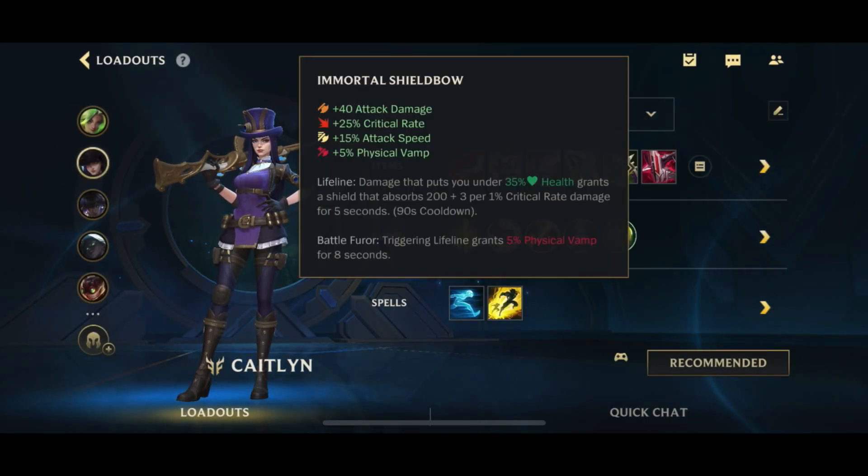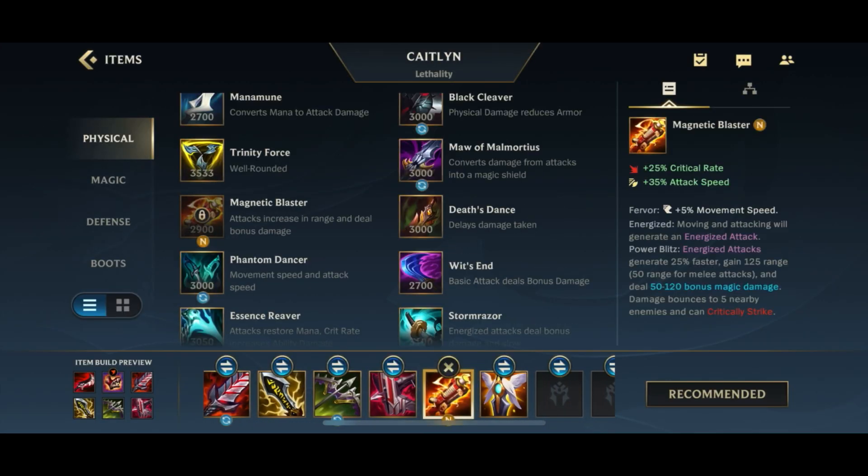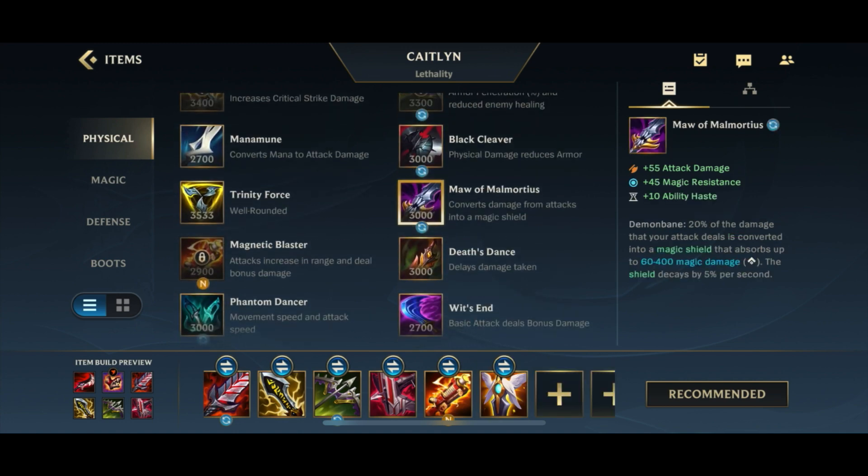For the last item, you have a couple of options. First option is Shield Bow — gives you the shield, crit, attack speed, AD, and all that. But you could also go for something like Magnetic Blaster for extra utility, or other useful items like Guardian Angel, Maul, Crown — things like that.